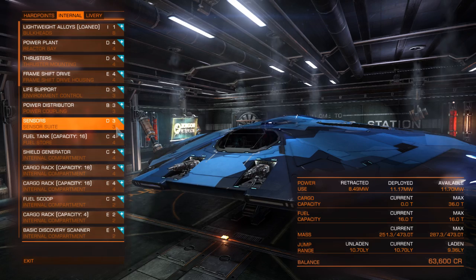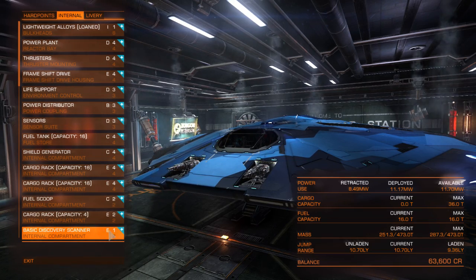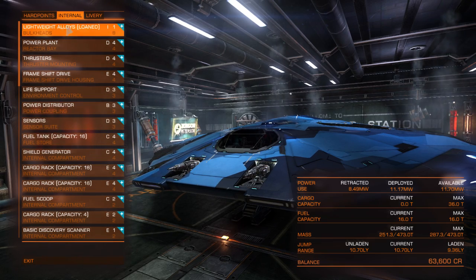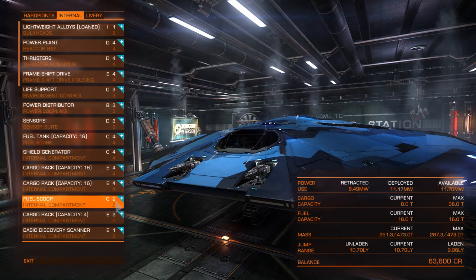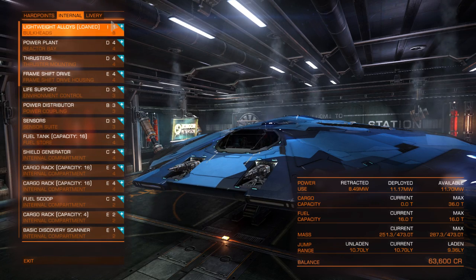For sensors, I can take a class 3 sensor and I currently have a class 3 sensor. The letter is the rating - how good the thing is. A higher class is better than a lower class even if the letter isn't as good. A is best, G is not as good. When you buy a ship, it comes equipped with E rating stuff.